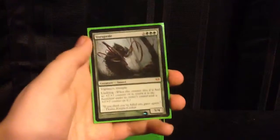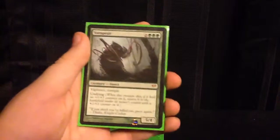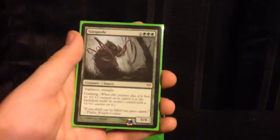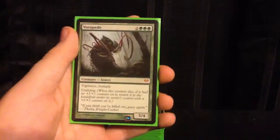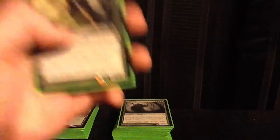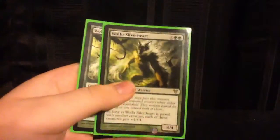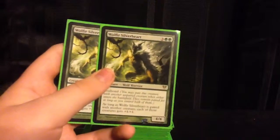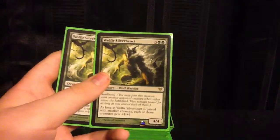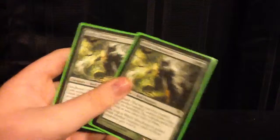Next up, we have Vorapede - an insanely nice card. He has Vigilance, so he can block things, and Trample to stomp over their blockers. And Undying - so he can come back if they find a solution to him. We've got 2 of him. And our last 5-drop, we have Wolfir Silverheart - running 2 of this guy. He makes everything, even a little elf, a 5/5 or bigger. And he's an 8/8 for 5 mana, and whatever he pairs with gets a titanic growth. A very, very nice card.